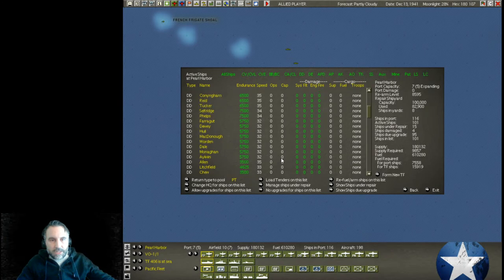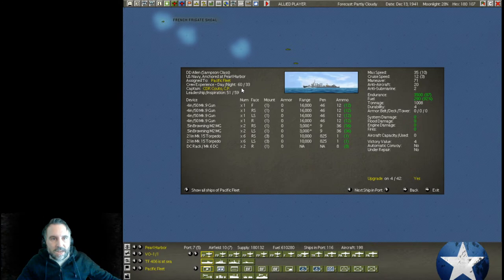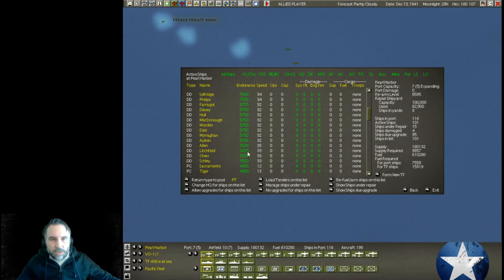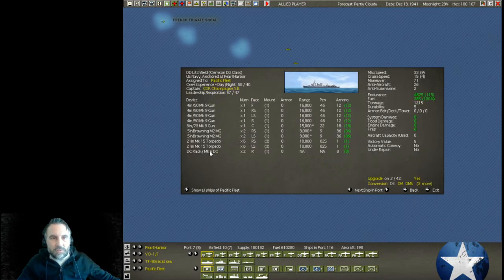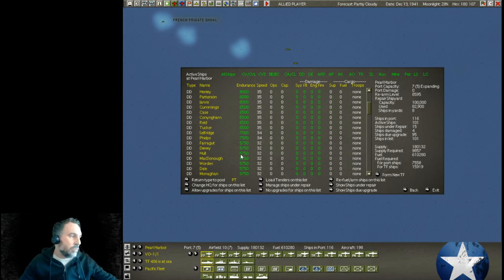We have even more down here — 3,500 endurance. These guys are really the in-close, keep around Pearl Harbor ones. We're probably not going to be able to get out very far with 3,500 endurance, though they do have 35 speed. That's the Allen, part of the Samson class. And then the Litchfield at 4,625 endurance and 33 speed, part of the Clemson class.